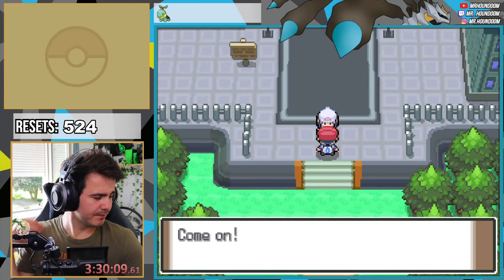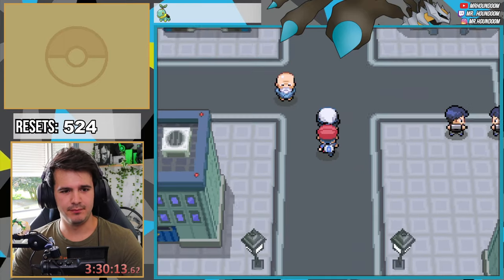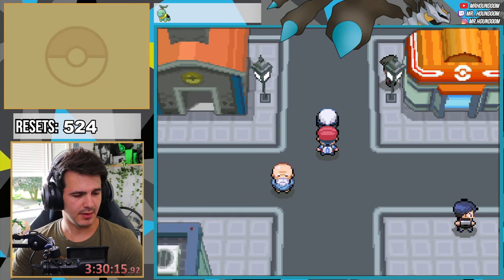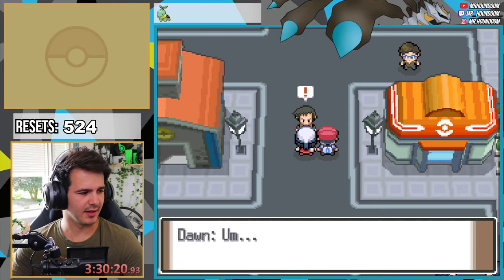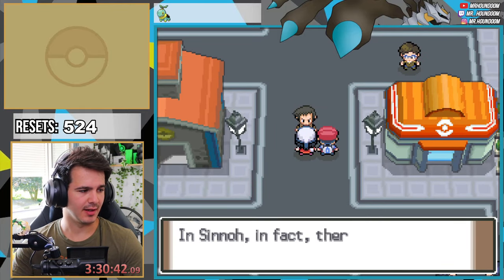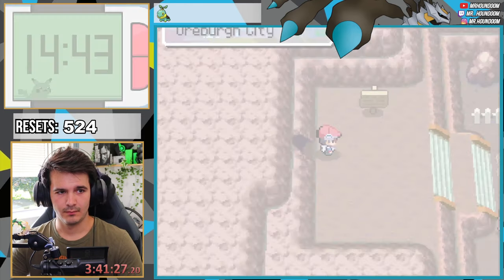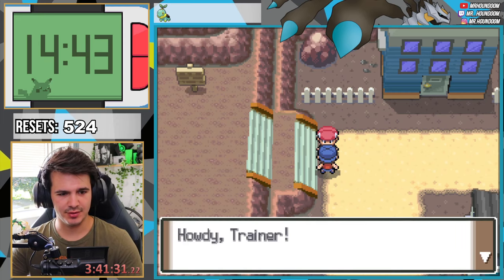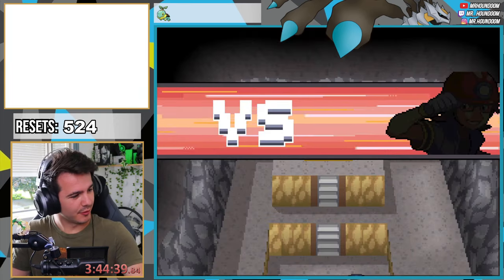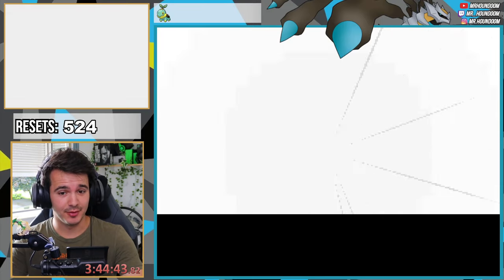I'm not sure what the next Pokémon will be to shiny hunt, because there aren't a lot of static encounters in this game. But I prefer static encounters — like Rotom, Drifblim, that kind of Pokémon. We're in Oreberg City, so we're gonna challenge the first gym. I hope everything goes well!